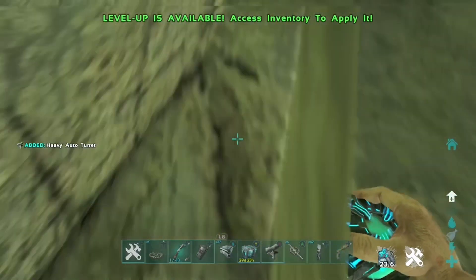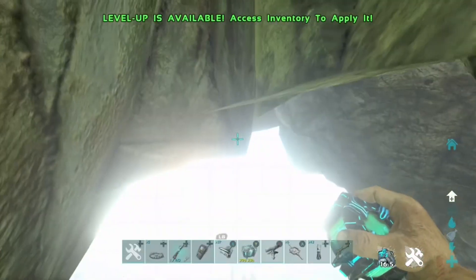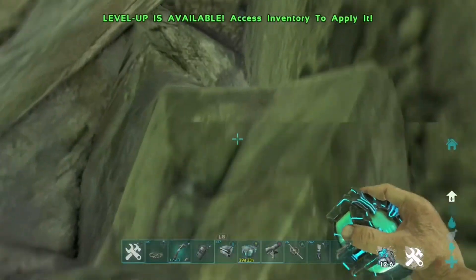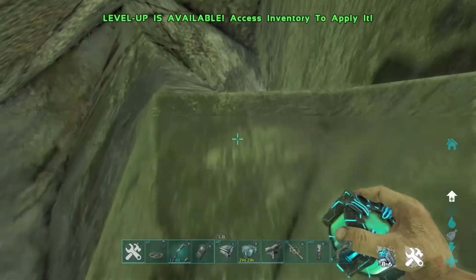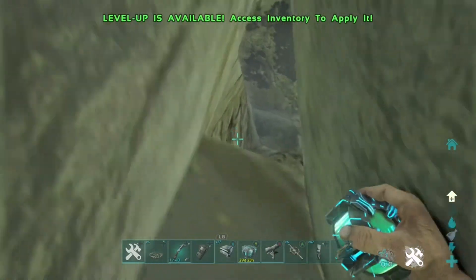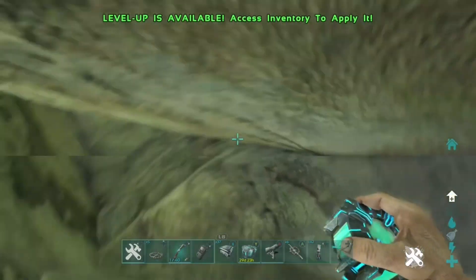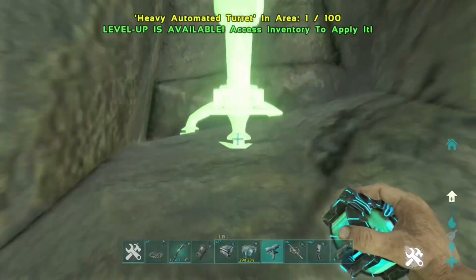As you can see here, this is the second entrance where you'll actually have to crouch to get through. Once you've done that, you'll need to get up here with either a grappling hook or a tek suit. The actual main entrance is up here, so you've got so many opportunities to build defenses where it's untouchable and unraidable.